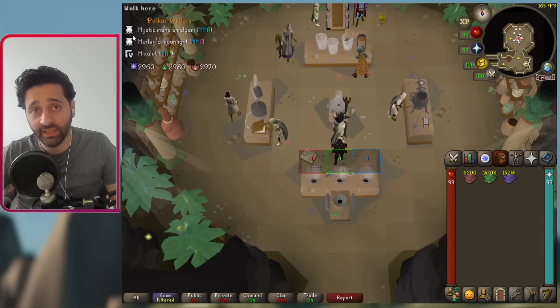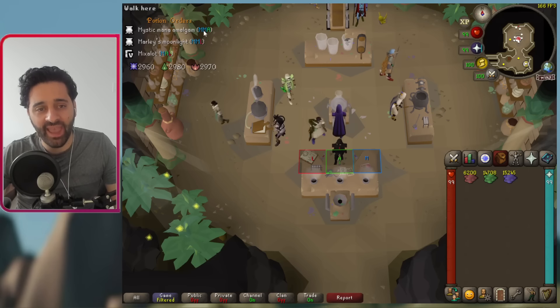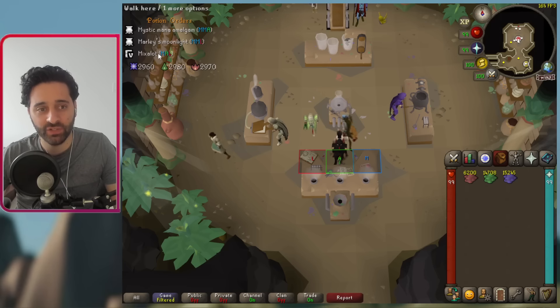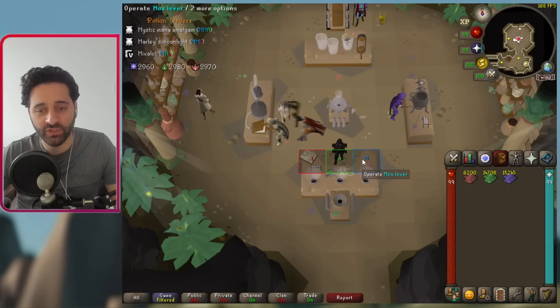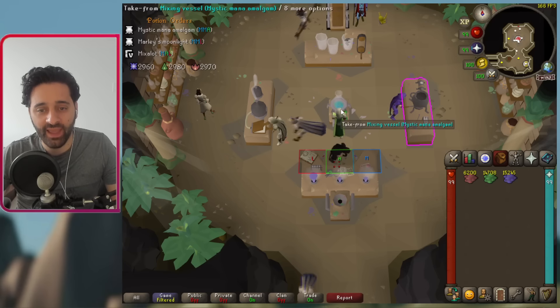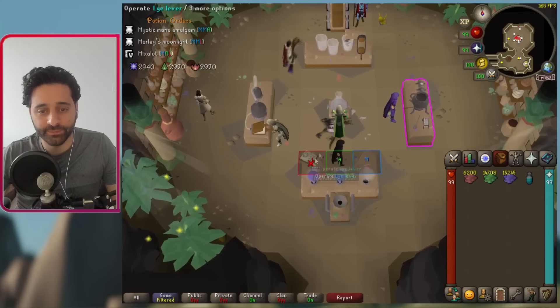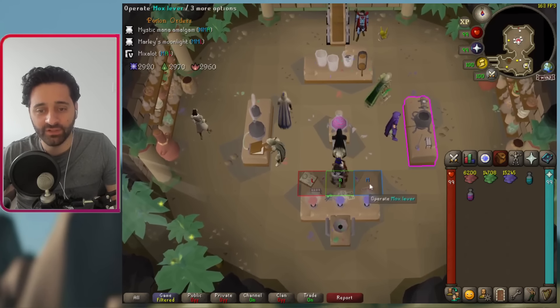The first method is making any potion that shows up as long as it's not a single-ingredient potion. Here we have three different potions: we can make M-M-A, then M-M-L, and then Mix-a-Lot, which is our absolute favorite.